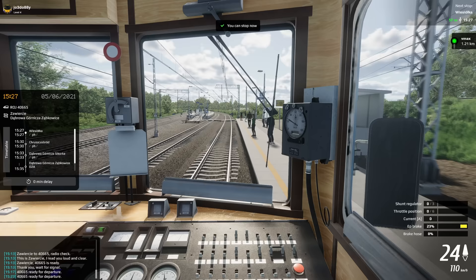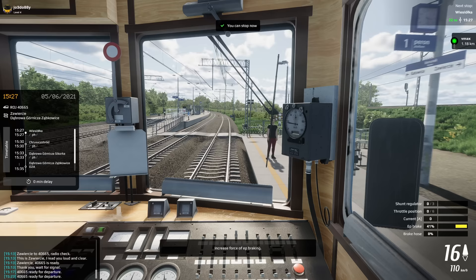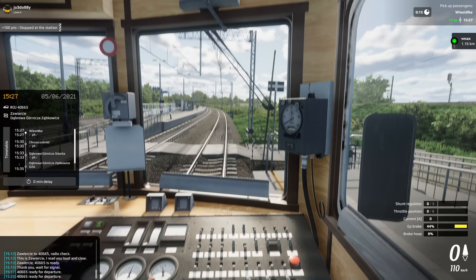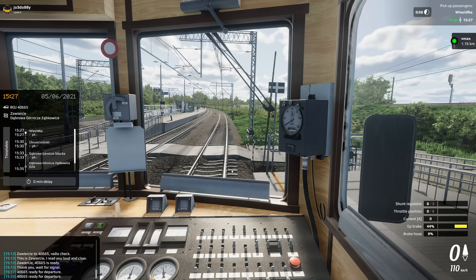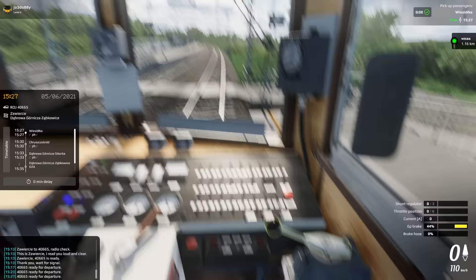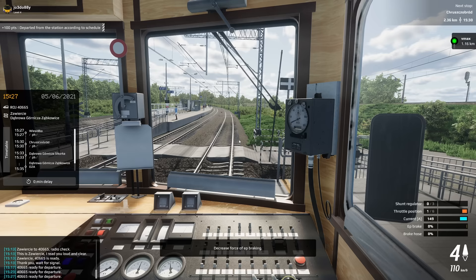I'm stopping where I should be stopping. You can stop. I think we're going to go right to the end - look at that. And before we stop, flick the doors open - oh no. Lost 10 points driving with open doors. I thought that they'd sort of flick the doors open at two kilometres an hour just to speed up the boarding and alighting process. Close the doors using the switch. Decrease force of EP brake - off we go.